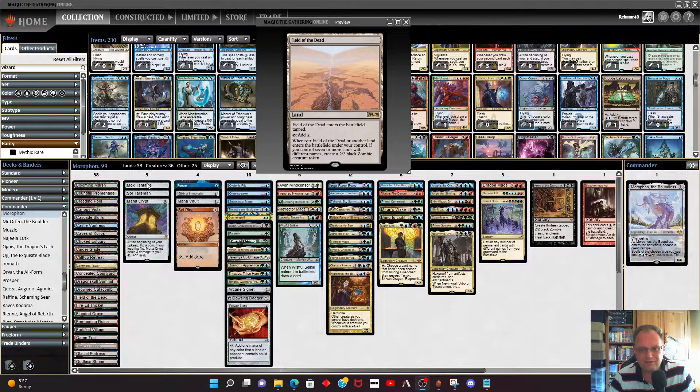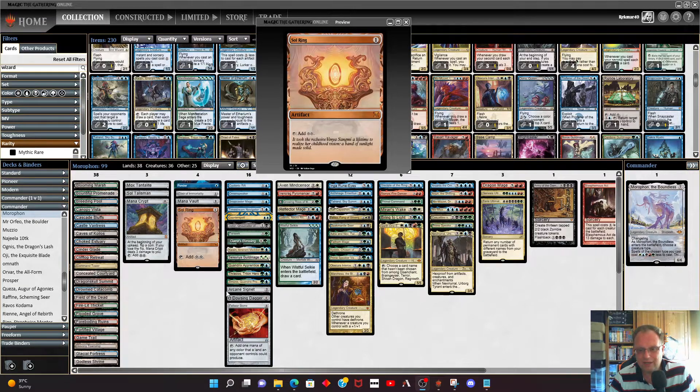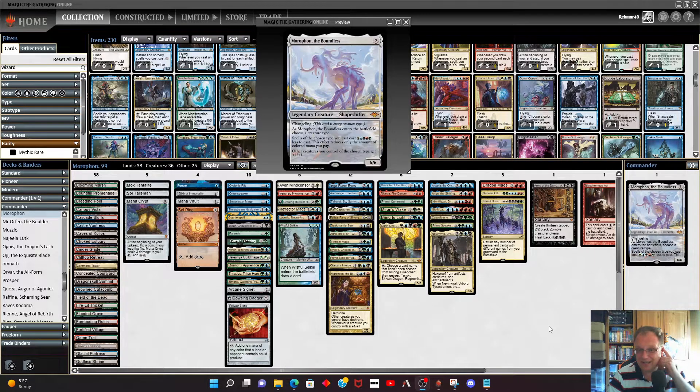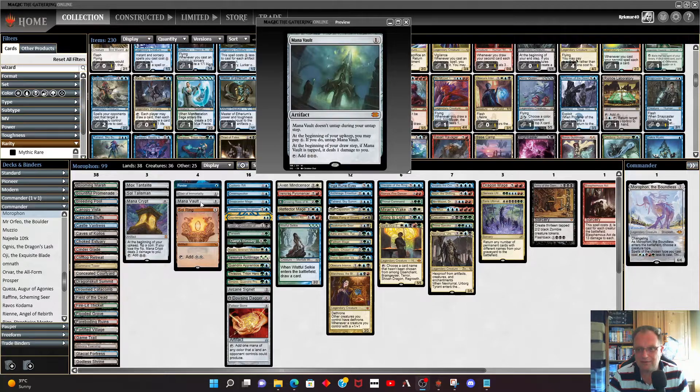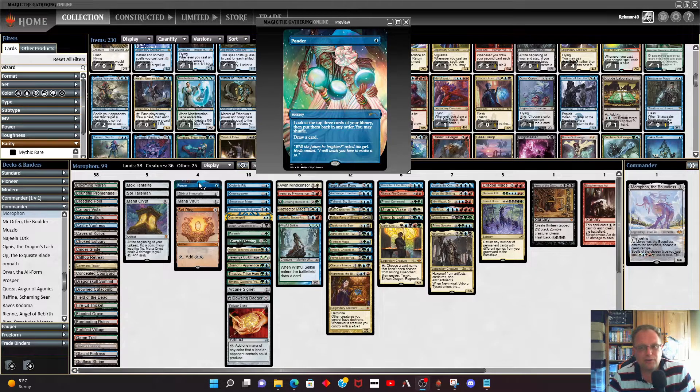For mana ramp I went with Mox Tantalite, Sol Talisman, Mana Crypt, Mana Vault, Sol Ring, Arcane Signet, and Fellwar Stone — we've got to get to seven mana. If you're buying this in real life the deck is quite expensive, but on MTGO it's not too bad, especially since Mana Vault was reprinted in Double Masters 2022 and the price has come down quite a lot.